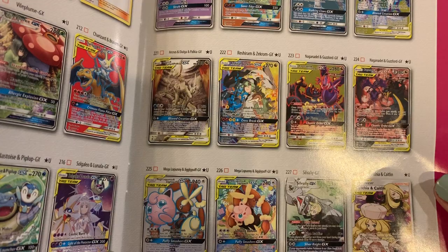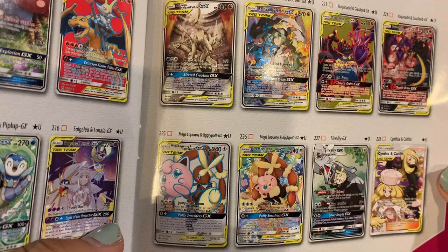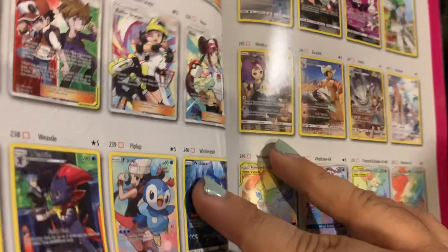Just kidding - it was Zekrom and Reshiram that was the card I got. I didn't get this one, but I got the normal version. And these two are the cards that I really, really, really want. I love the Megalopunny and Jigglypuff card - I don't know why, I just think it's like the cutest thing ever. But yeah, here are all the cards.